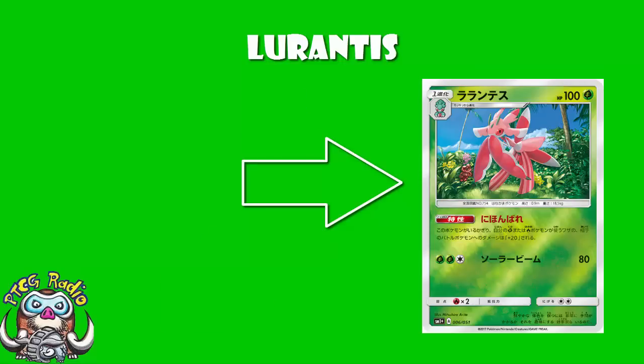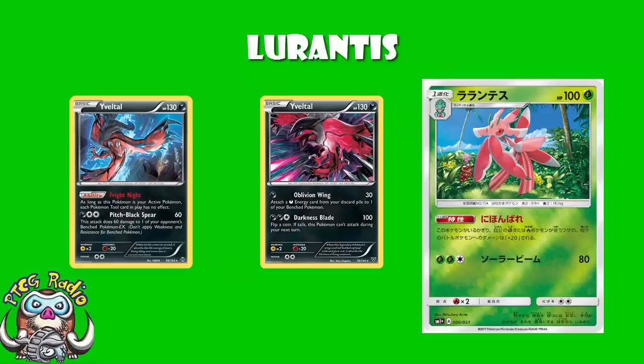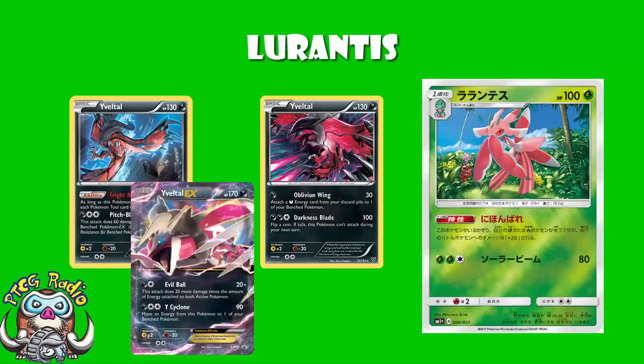Before we get started, one important question we must get out of the way. This is not Lurantis GX — it's Lurantis. They have two separate names. That means you can play four Lurantis GX and four Lurantis in the same deck at the same time. You can only play four copies of a card with a particular name, but you can play four Lurantis and four Lurantis GX — in the same way you could only play four in any combination of Oblivion Wing and Fright Knight Yveltal, but then play four Yveltal EX on top of that.